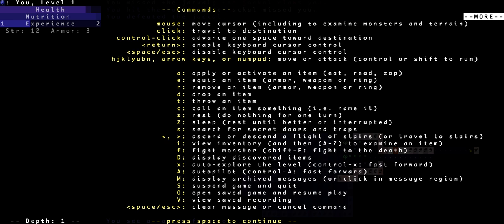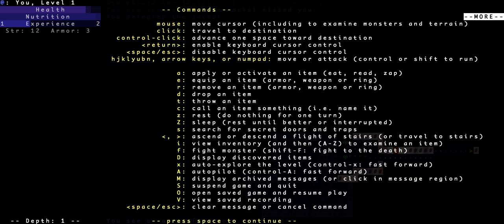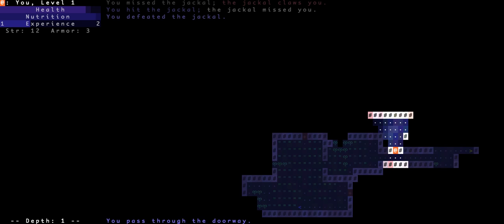Rest until better, or rest uninterrupted — that's the typical just-wait command. View inventory — yeah, that's probably what I'm looking for. We've got some food, a dagger, 15 darts, and leather armor that's being worn. So I start with a dagger. It looks like this game gives you a limited inventory count rather than burdening you with weight, although weight might also be an issue — we'll get to that when we get to it.